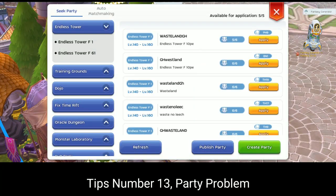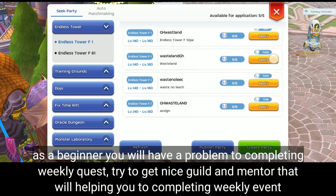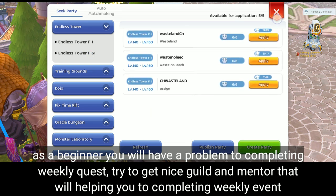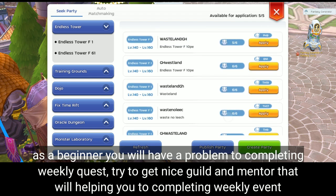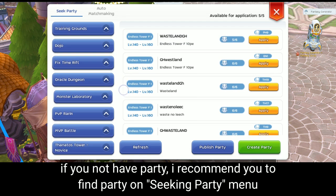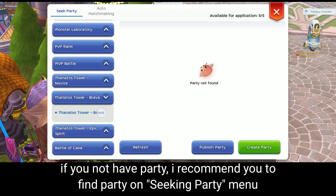Tips number thirteen: party problems. As a beginner, you will have difficulty completing weekly quests. Try to get a nice guild and mentor that will help you complete weekly events. If you don't have a party, I recommend finding one through the seeking party menu.